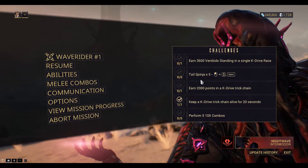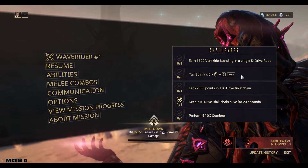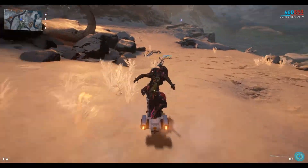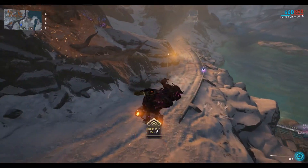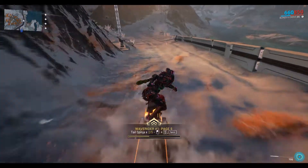So we need to do the tail springer — five of those, which is a left click with S followed by a space. Pretty easy this one.